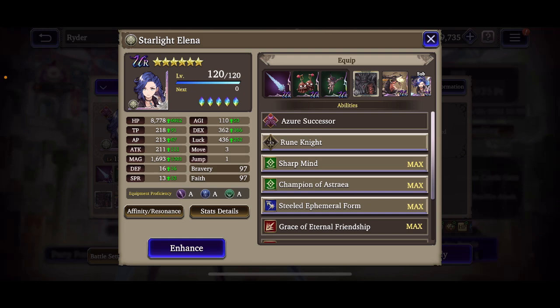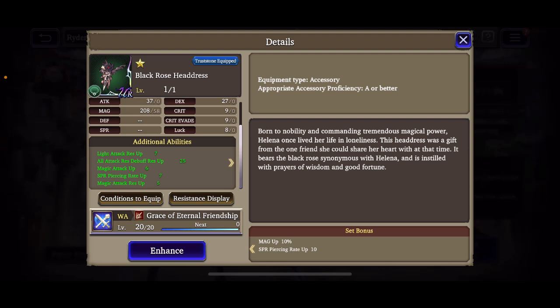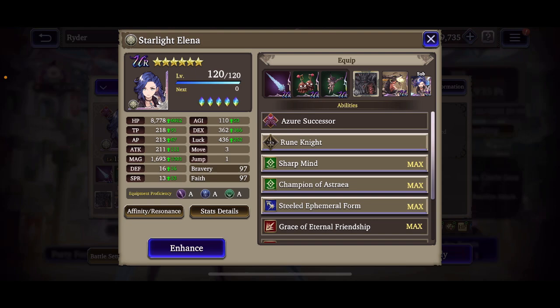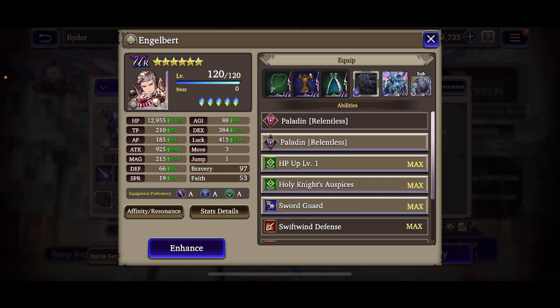For her TMR I'm running her with the max HP up set bonus along with the magic set bonus. She does have 12 passives, not all of them fully leveled, but hitting a thousand HP plus on the Black Rose Headdress is pretty awesome.